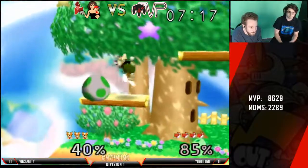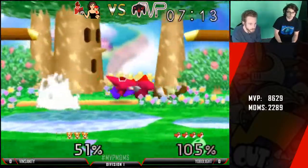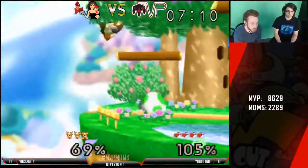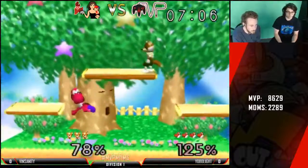Edge guarding Yoshis is different — it's completely different from every other character. Exactly, so it's not very straightforward. Good escape. But after that double jump, his armor is off.